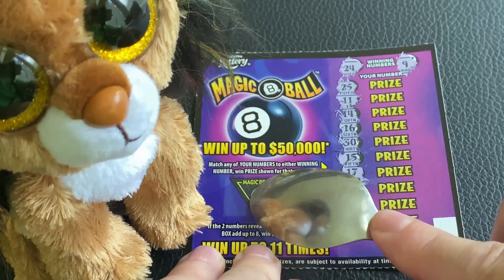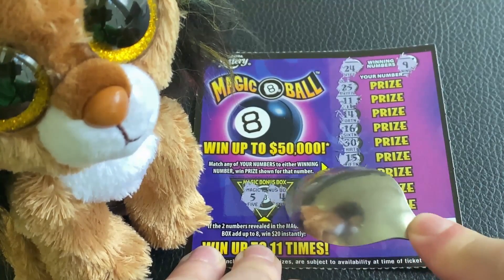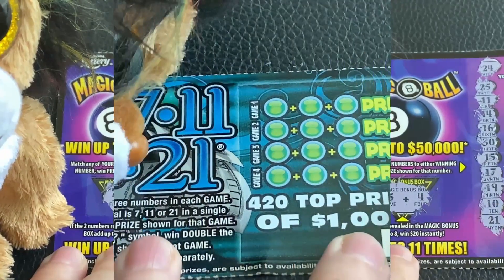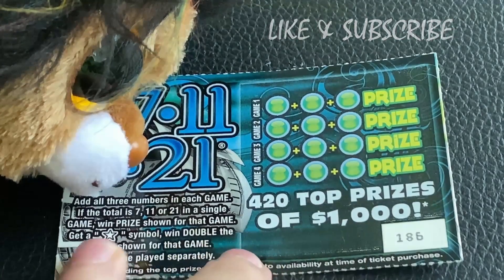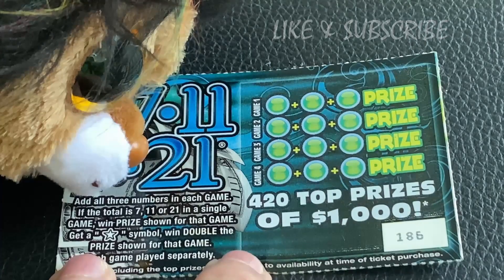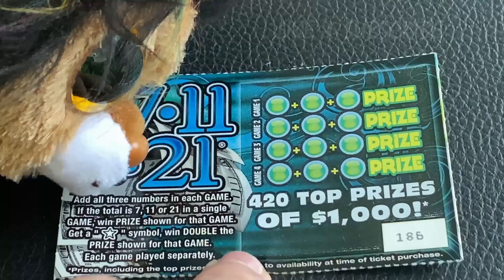It's up to the magic bonus box. Five and a four — one too many. We need to add all three numbers in each game. If the total is 7, 11, or 21 in a single game, win the prize shown for that game. Get a star symbol, win double the prize shown. Each game is played separately.